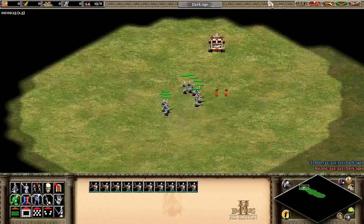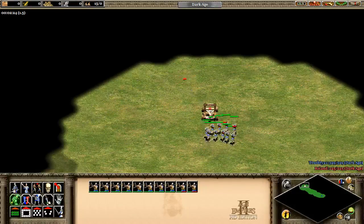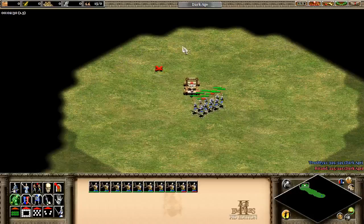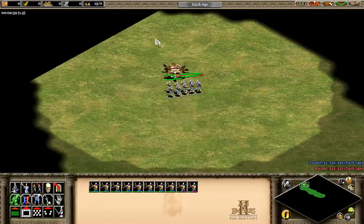I just dodged that — no problem. That one I got a little bit of damage on, but all my archers are still alive. I'm just getting in the minimum range. I'm not attacking. You hit one shot then you run right up to the base of the mangonel, and you can kill it — no problem.